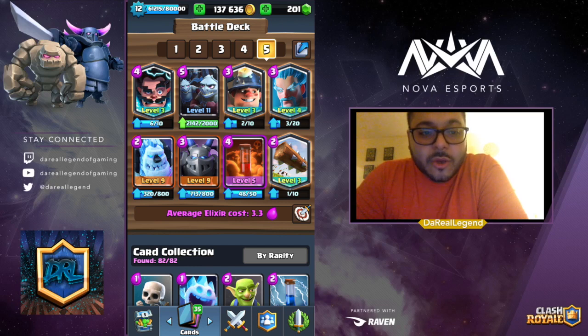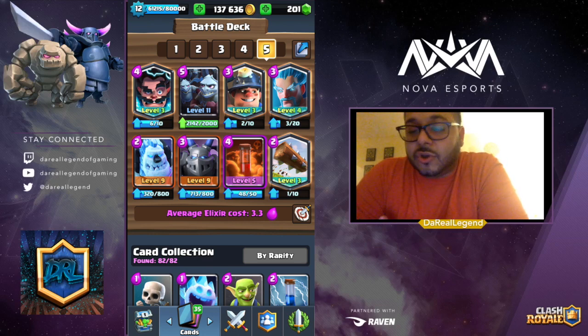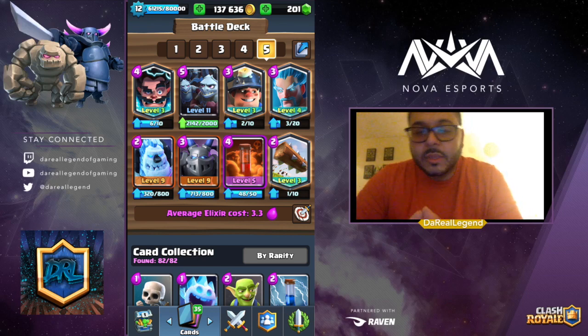Right there we're bringing in the Minion Horde because at this point we know they don't have anything to stop it. We use it to take out both their Prince, their Electro Wizard, and their Royal Ghosts. We drop the Poison on top of it and get the tower. Just patience, control the pace, chip damage with the Miner and Poison — it's a pretty complete deck. The elixir cost is decent and once you go into double elixir time you're cycling hard, turning into a Miner cycle deck or even a Poison deck — it gets crazy.